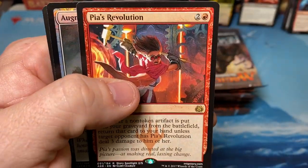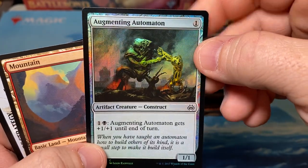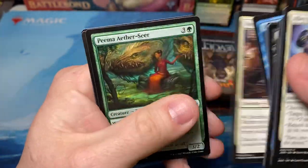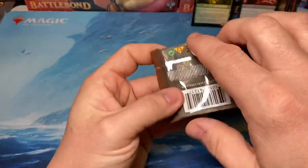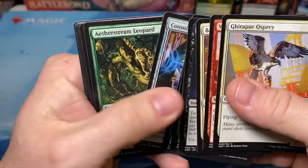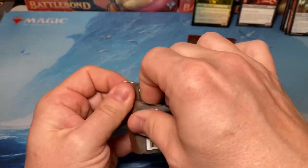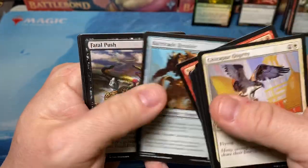Pia's Revolution. Augmenting Automaton. Glint-Sleeve Siphoner. I'm going to try to get to that Japanese box of War of the Spark I've got before I head out for New Year's Eve. I'll try to - I'm not going to make any promises, I'd like to get it open and uploaded for you guys. Peacewalker Colossus. Really bummed the video I did yesterday got deleted and I don't have another Fatal Push.